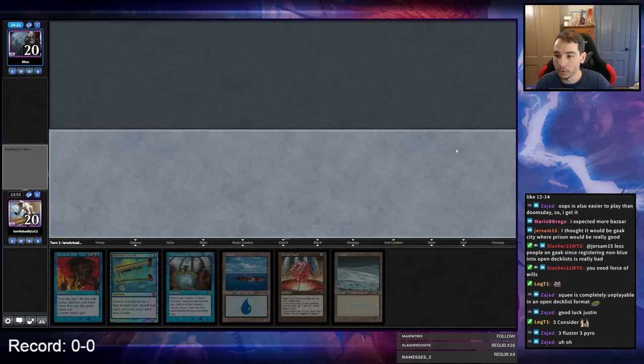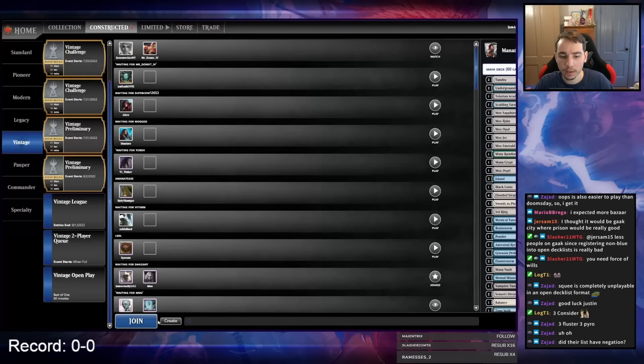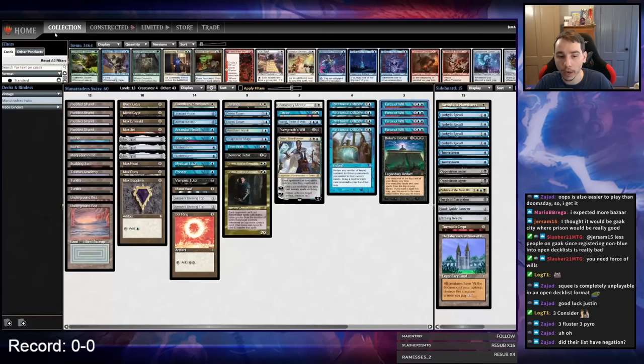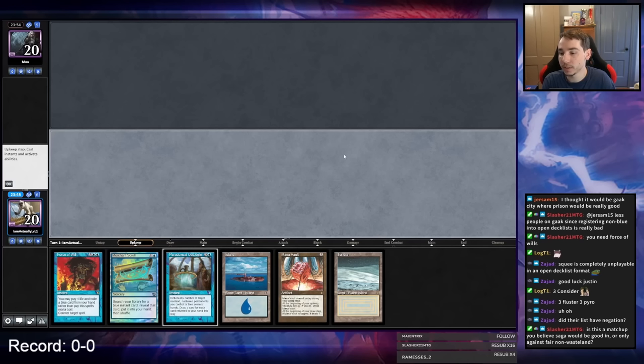My opponent has mulliganed to five cards, which is good for us because Fluster and Pyro are so bad for us. This deck is specifically made in a way that makes it worse against Pyro and Fluster — Saga would be extremely good against those cards, but there just isn't that much Pyro running around. I'd rather be compact and better against the combo matchups.